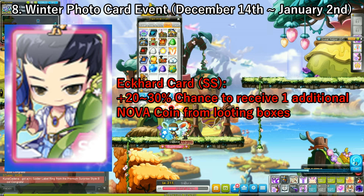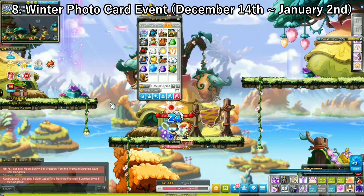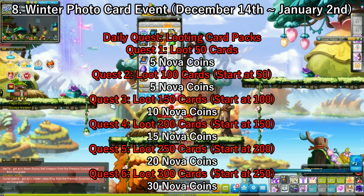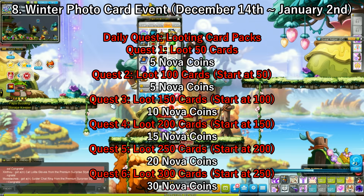Another way to obtain coins in this event is doing the daily quests. There are 6 different daily quests, each requiring you to pick up 50 more packs. Quest 1 requires 50 packs, Quest 2 requires 100 total (so 50 more), and so on until you loot 300 packs per day. Quests 1 and 2 give 5 Nova coins each, the 3rd gives 10, the 4th gives 15, the 5th gives 20, and the 6th gives 30 — that's a total of 85 Nova coins per day from these quests.